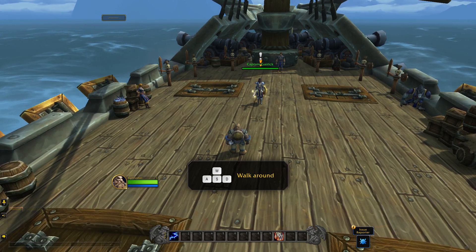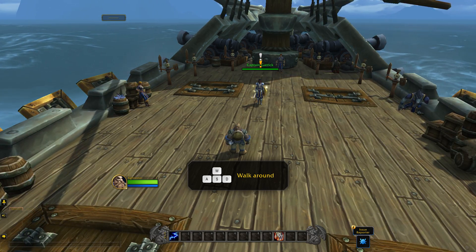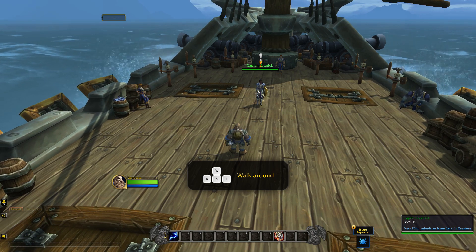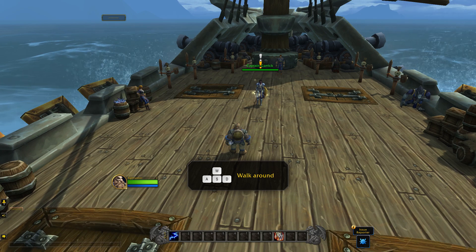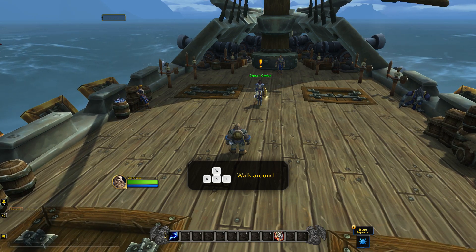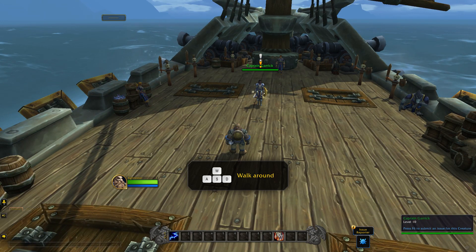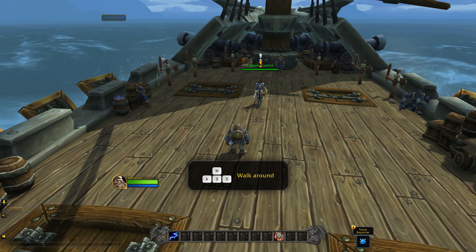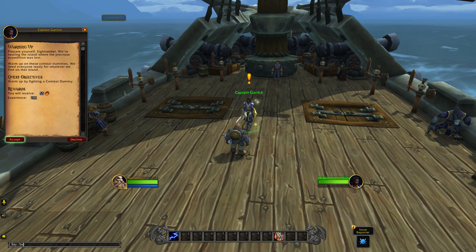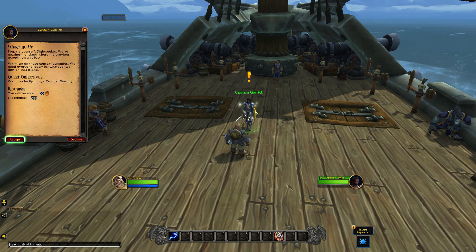You might want to change the 10 to, for example, 5 to lower the speed if it's too fast for you. Furthermore, you want to make sure that the autoact function is on — you type slash auto interact on in one word. The soft interact toggle also has to be on; you enable it with slash soft interact toggle, typed as one word. The default key to interact with something should be F. If it isn't, you can bind it by typing slash BS bind in one word, space, capital F, space, interact target in one word.